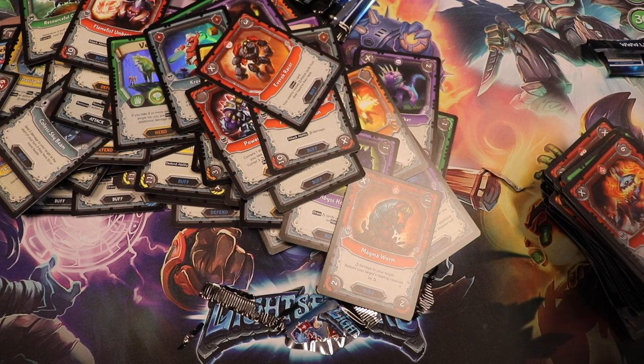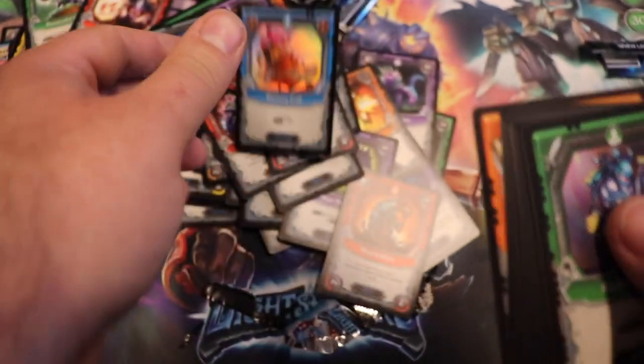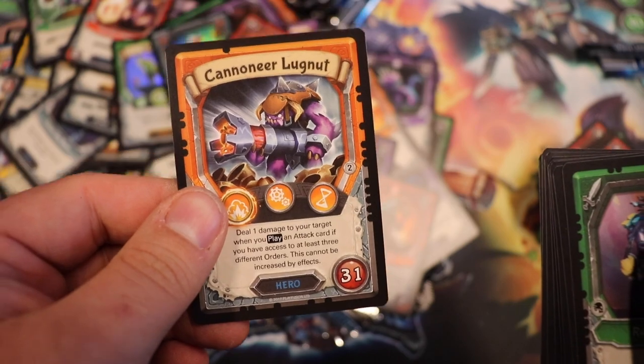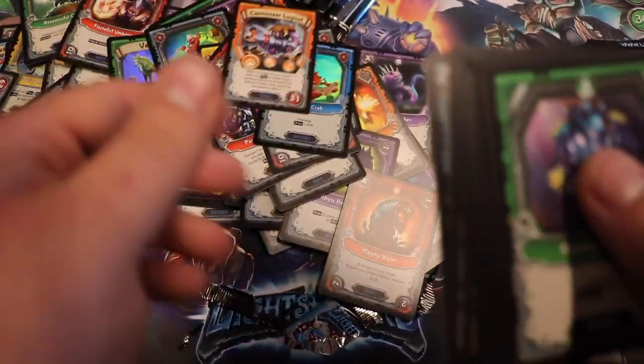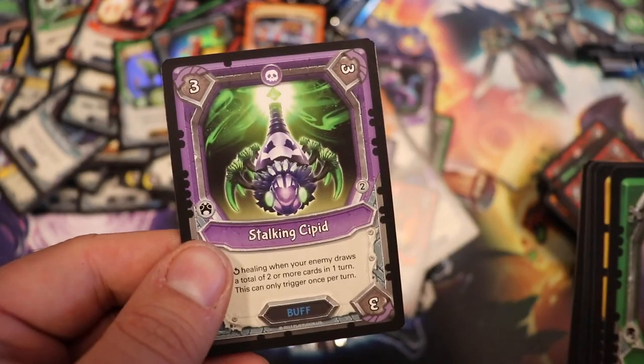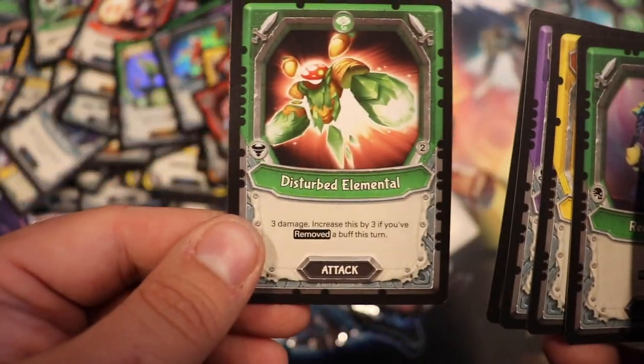Foil uncommon: Delivery Crab. Uncommon hero: Cannoneer Lung Lug Nut. Rare: Scavenging Gnarler. Stalking Sippid, Empowering Sanctum, and the rest are common.